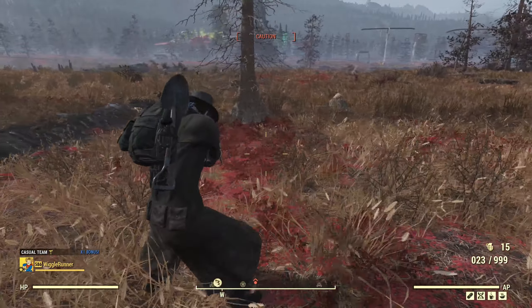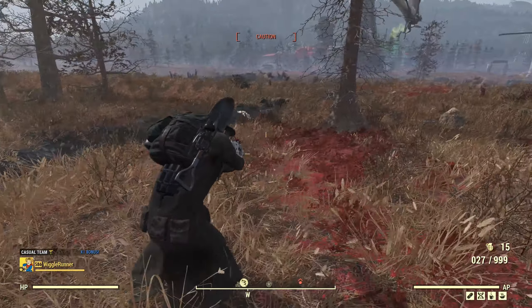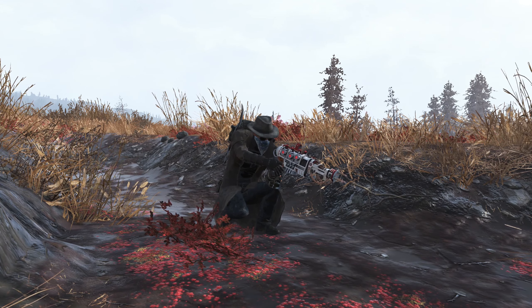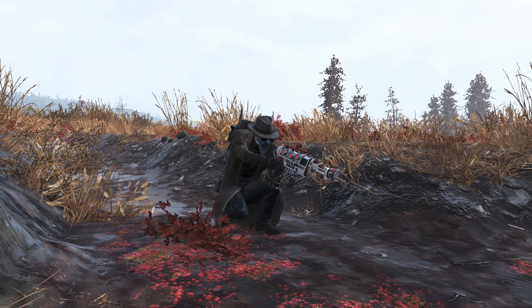Especially if I can stay in caution — that's what I'm trying to go for. He's far enough away that remaining undetected is possible, although scorched seem to always make a beeline right for you and seem to always know where you are even if you're hidden in caution. And there you have it — the automatic Enclave Plasma Pistol. These things hit really hard and they are a lot of fun to use. Hopefully you enjoyed this video; if you did please hit one of the buttons down below and I hope you'll join me in the next one. Thank you very much.